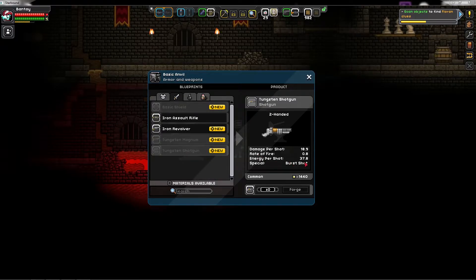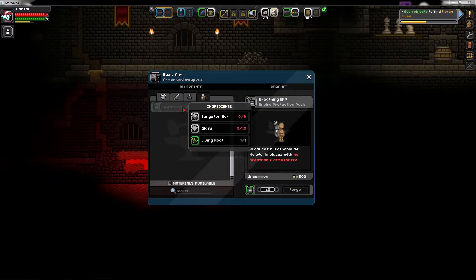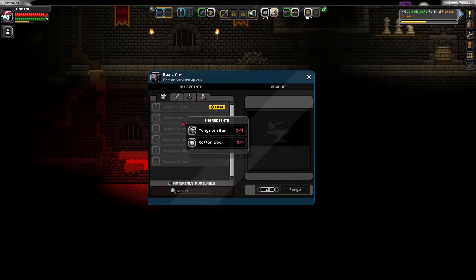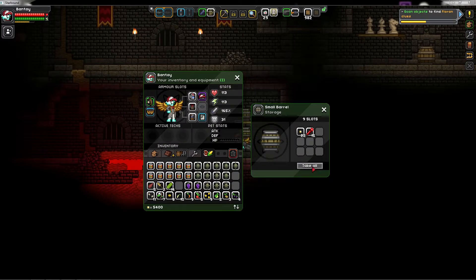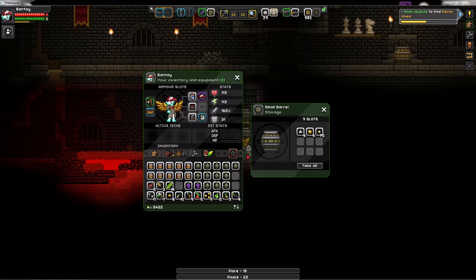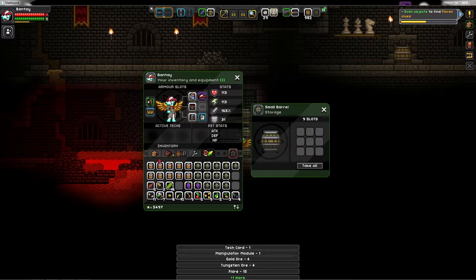So with what we have we can make some revolvers and assault rifles, but they're not that great — also some tungsten ones. This shotgun is actually pretty decent — damage per shot, burst shot. Throwing bones — you can throw bones, yay! And I also think I have — this is the apparatus, we need it to breathe on other planets. I have like only one living root — that's sort of a problem. Glass I have none — probably you buy that or you make it, who knows. This is a lot of containers over here. I kind of wish I'm not gonna die — I don't want to lose all of this.